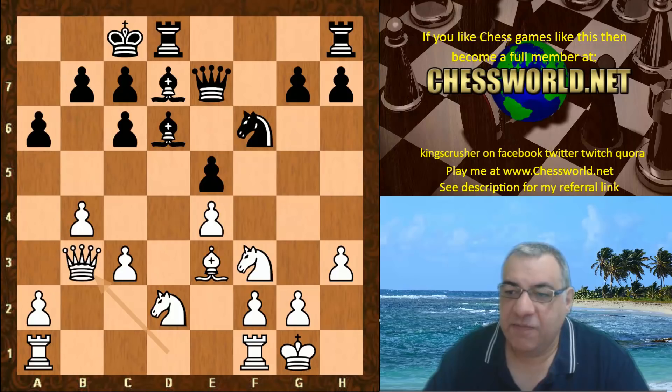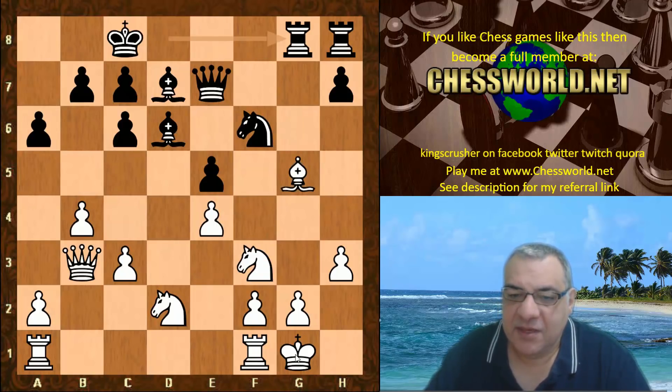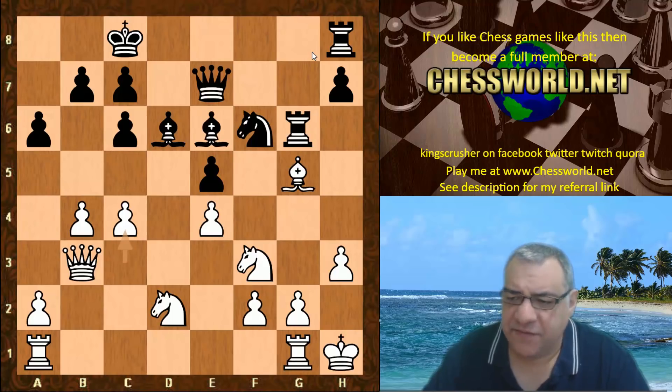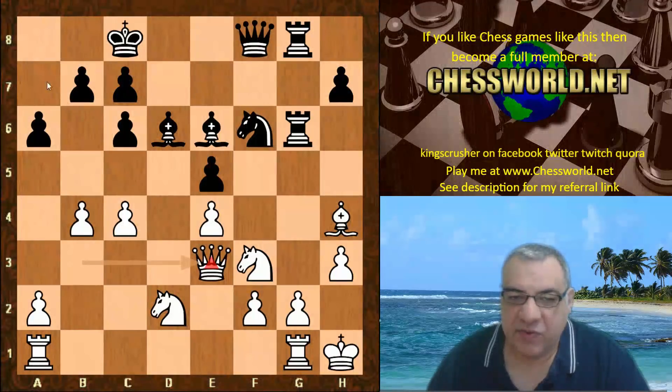Knight f6 was played, Queen b3, and now Alpha Zero tries to give itself a fighting chance instead of just being slaughtered on the queenside. With g5, it tries to create an open road to White's king. Bishop takes g5, rook dg8 - what an exciting game. Opposite side castling. King h1 is played, rook g6. Black is preparing to double the rooks. Rook g1, bishop e6, c4. The rooks double, hitting the bishop. The bishop retreats, Queen f8 - giving the bishop e7, and the queen can bounce to g7 or h6. Queen e3 with the idea of lunging in with Queen a7, which is quite dangerous especially in conjunction with c5.